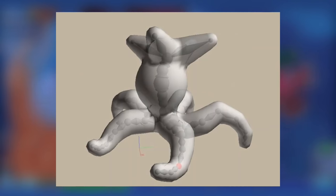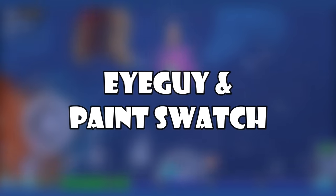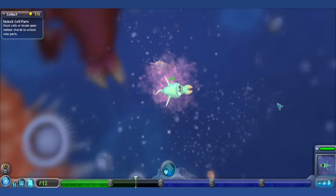Debug Squid: The Debug Squid is essentially the first creature ever made in Spore's engine. It was made by one of the game's designers, Chris Hecker, on February 6, 2005 in the early stages of development. He named it due to its squid-like appearance.